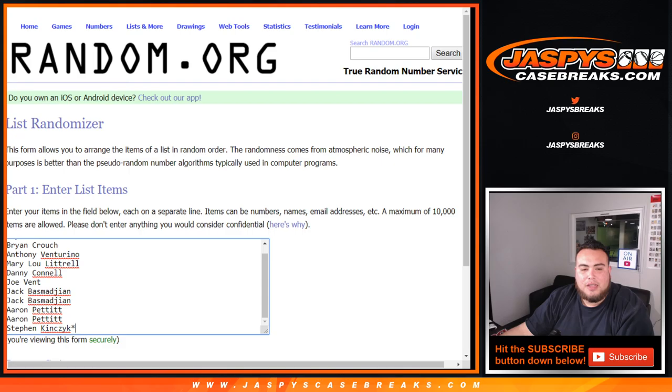Dice Roller, list of customer names from Brian down to Steven K, last spot Mojo, and again 0 through 9, and then all unnumbered cards for these teams in this random number block.